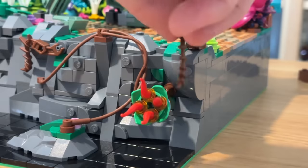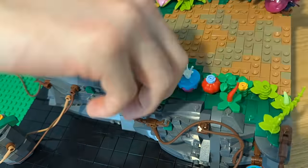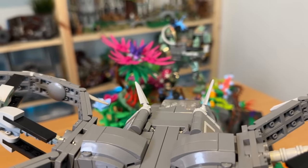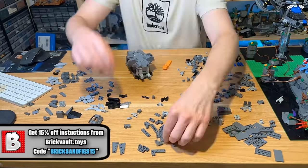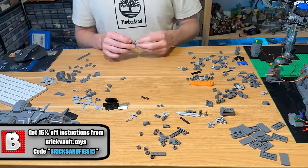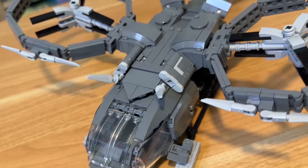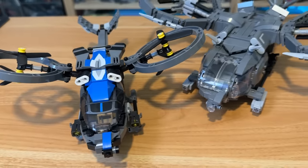I even added plants onto the edges of the rocks poking out into the void, as well as loads more plants and vines on the front side. I wanted to keep this nice and low so you could actually see what was going on in the battle, but I still wanted some plants in this front section. I wanted to have one of the SA-2 Samson gunships flying in towards the island but I didn't really like the way the Lego one looked, so I picked up this amazing custom version from Brick Vault. If you want to get 15% off Brick Vault instructions you can use the code BRICKSANDFIGS15 — they make some phenomenal things from Star Wars to Avatar and I've never had a bad experience with them.